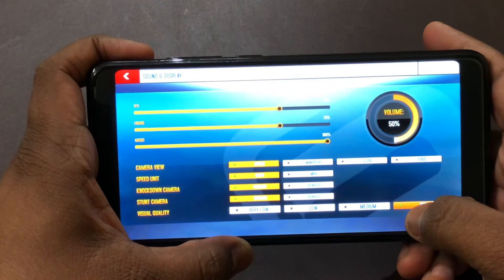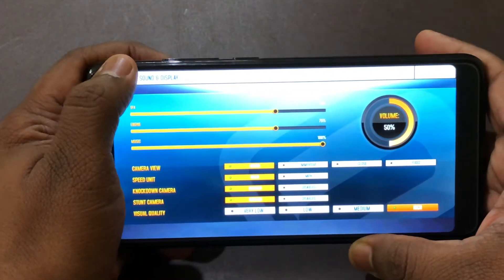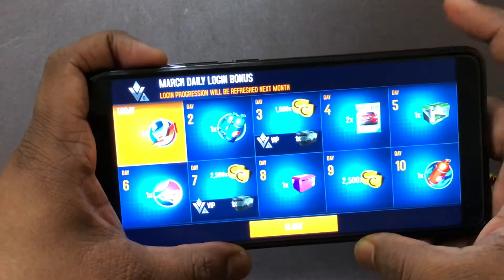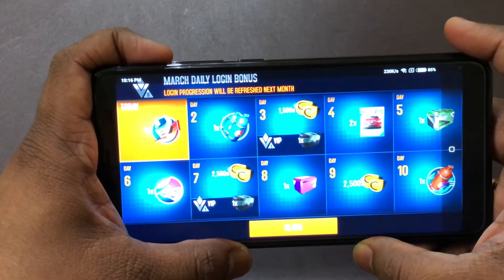It's on the highest resolution and you can see that everything else seems to be at the higher side. Let's just play a game — before that, we'll also check: the battery is at 85% and the time is 10:16 PM.